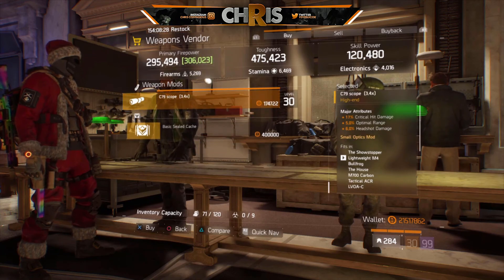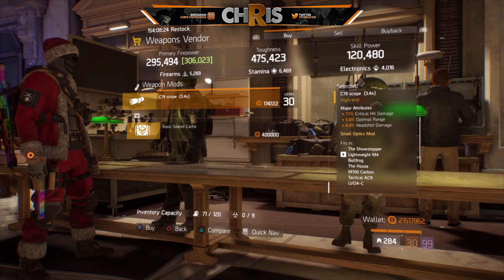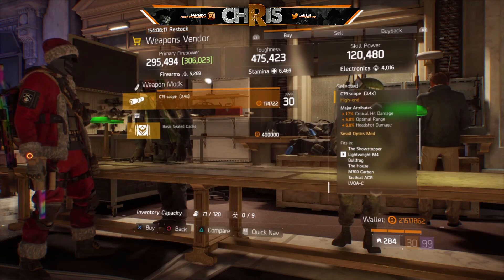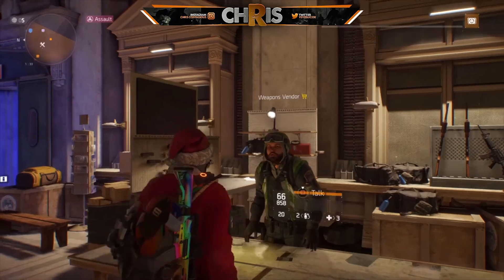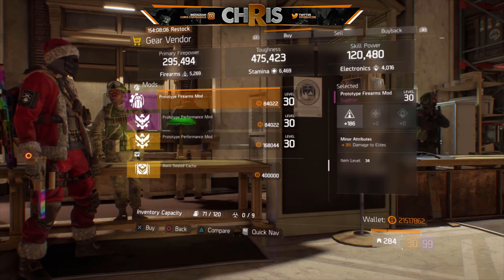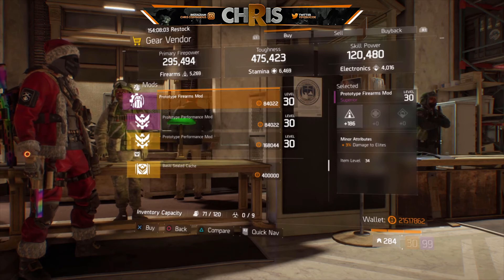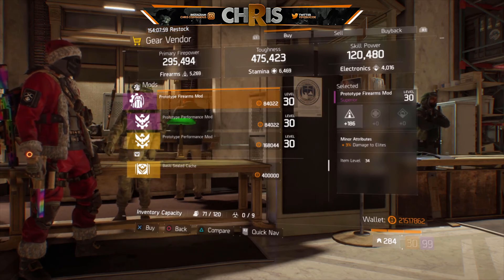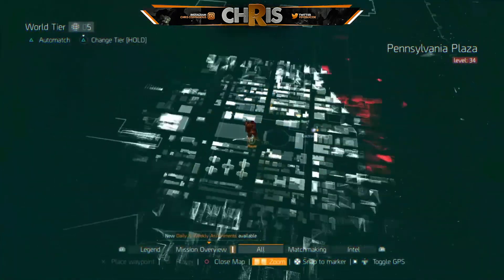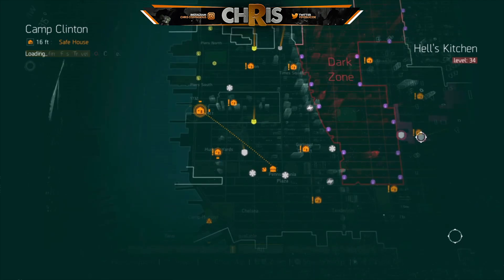Here at the weapons vendor there's a nice prototype mod with Skill, Critical Hit Damage, Optimal Range, and Headshot Damage — good for SMGs and ARs. I'd like Crit Hit Chance in there but the odds are very low. There's also a prototype Firearms mod — it's not the 4% damage to elites I currently have, and at 186 Firearms it's not god-rolled, but if you don't have a Firearms/damage-to-elites mod, go ahead and pick it up.